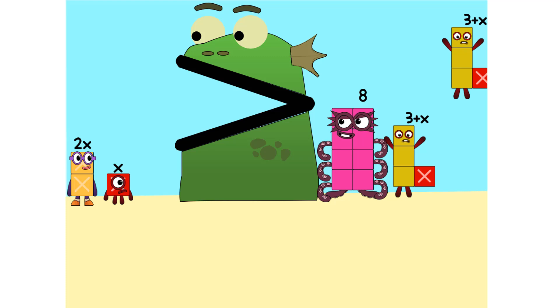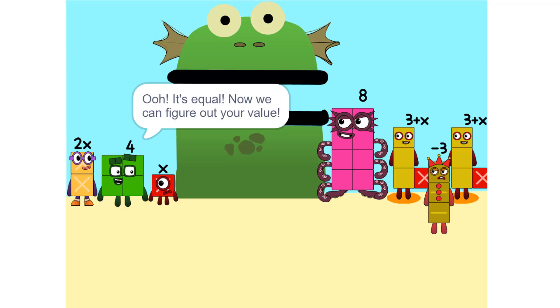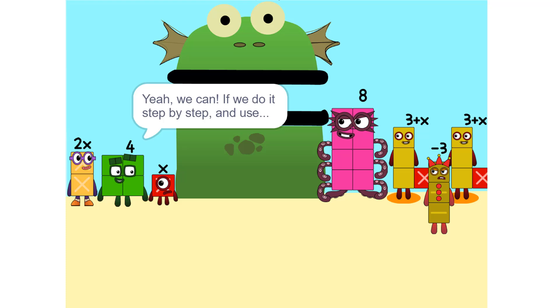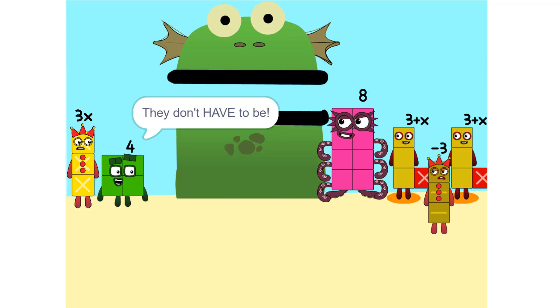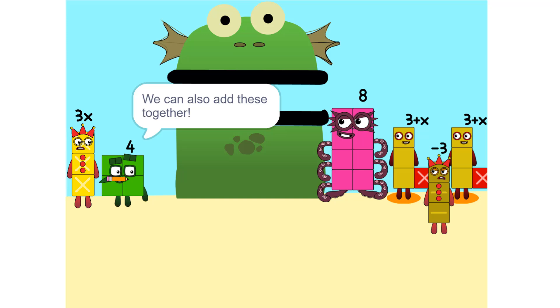Oh, it's equal! Now we can figure out your value. But there are too many numbers — we'll never figure it out. Yeah, we can. If we do it step by step, and use a pencil. So let's get started. One thing we can do is add these two together. How did you do that? We weren't even touching. They don't have to be. Could we do it if we were touching? Yeah. We can also add these together.